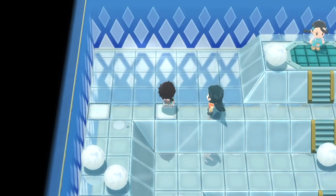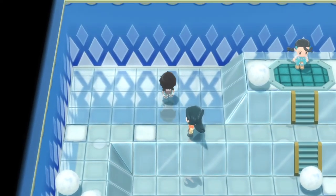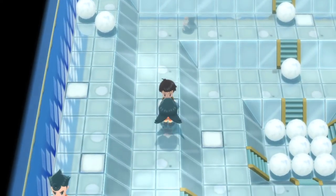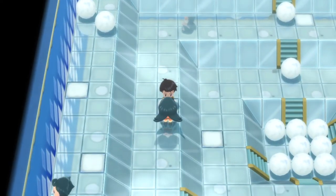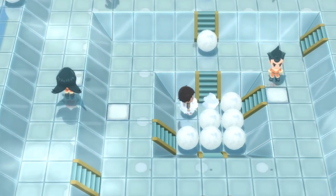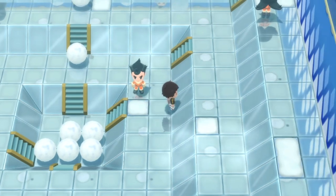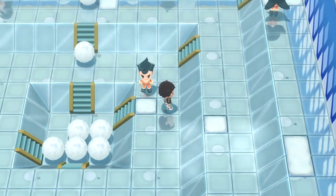Go up to this square, then go right towards this gym trainer — if you accidentally go too far, don't worry, just go back down until you're in front of this trainer. Then go right to hit these three snowballs. While you're in front of this trainer you do want to go right — you're going to slide back down and be on this tile, that's fine.